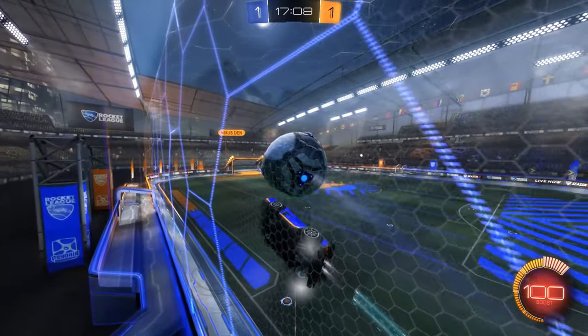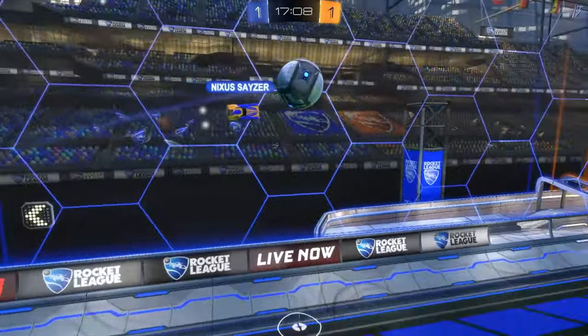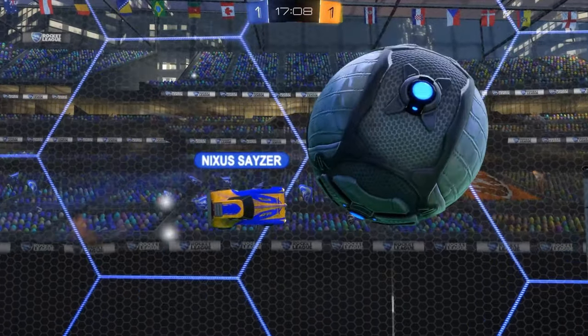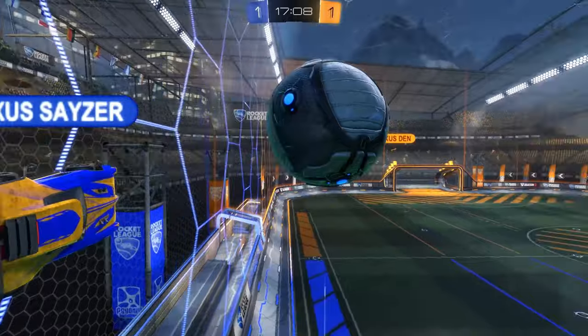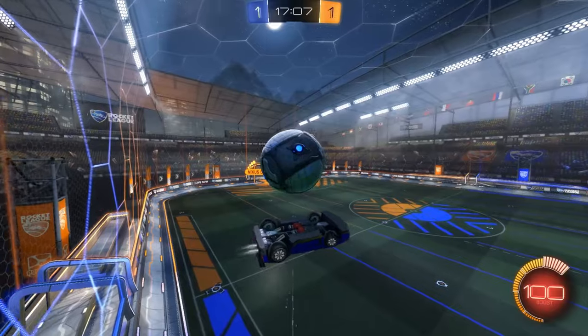You place your car — you can see my car is slightly below the ball. Now right here, you air roll and hold it, pointing to the corner like this.